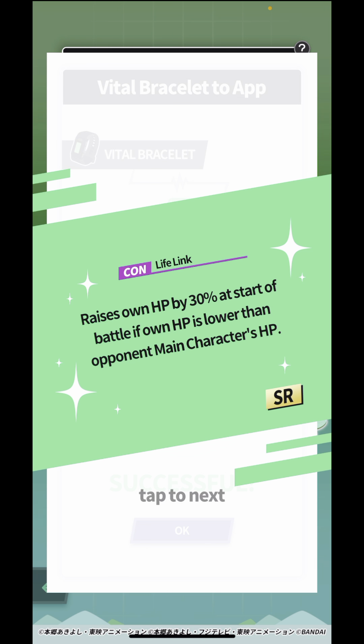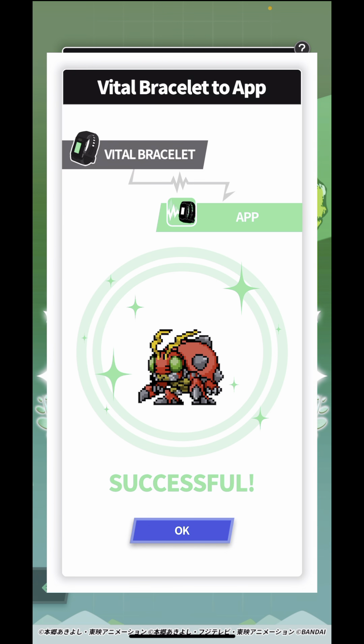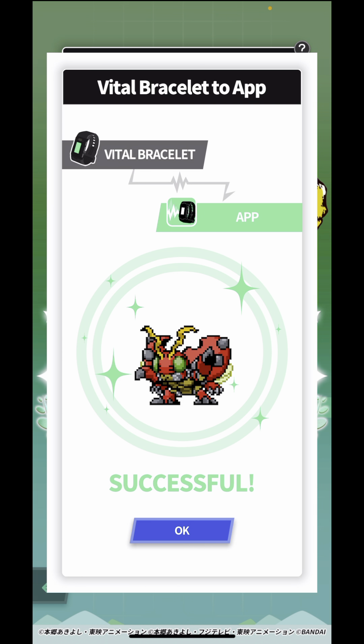Hello guys and welcome to another log of Forest Guardian BE memory. For today's log we have Tentomon! Tentomon got an SR ability — it doesn't really matter, it will get refreshed and change the moment it evolves. But it looks cute; Tentomon looks so good, I'm so excited.